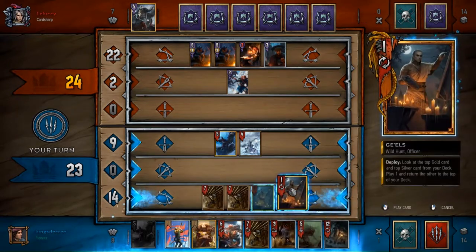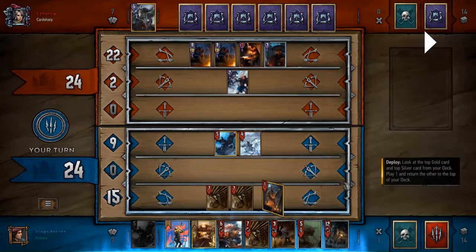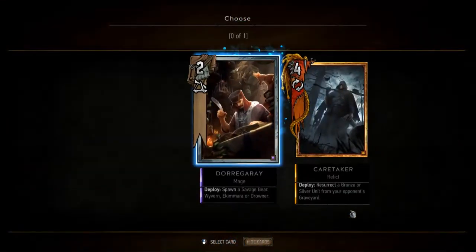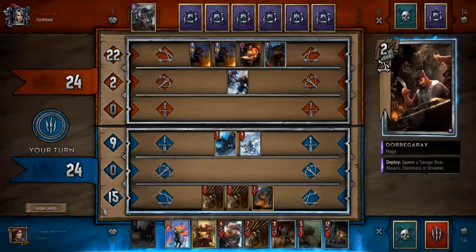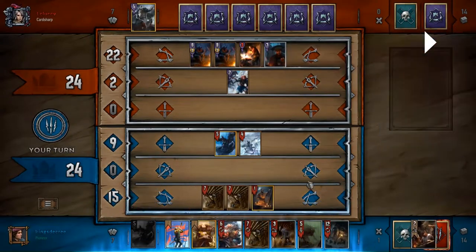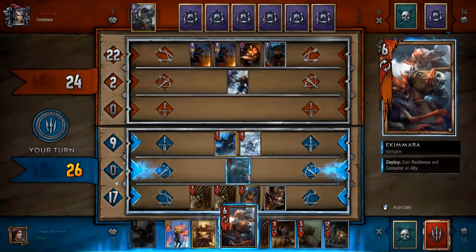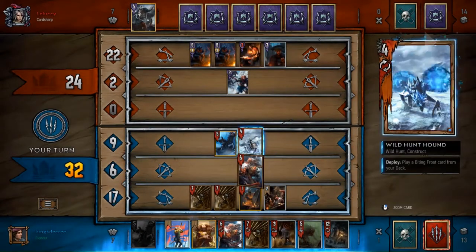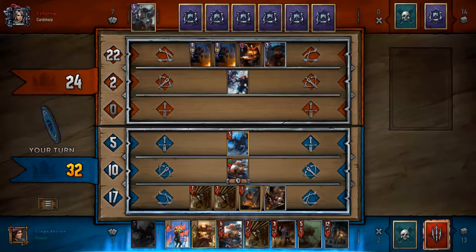I'm not really sure what to go for here. Since I have a Renew in my hand, I'm just trying to play out my Gales maybe preemptively because I'm looking for Woodland Spirit. I don't get it. Caretaker is not going to work, so I just go with Door Gray. What I can do is consume my Gales so I can then use Renew. I go for some carryover — carryover is the best option at this opportunity.